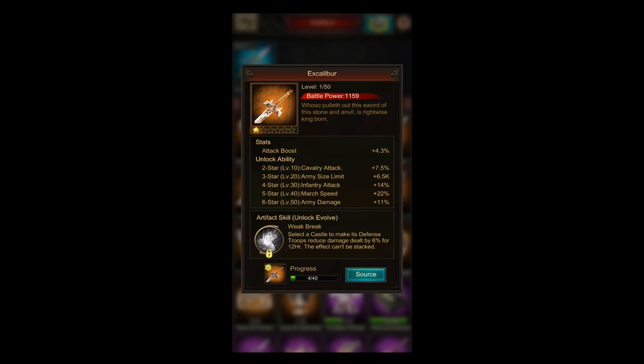Now we come to the skill most accessible for most of us, because the Excalibur is the artifact everybody passively works on by just playing Monster Swarm. I think the Excalibur is the better version of the Mjolnir skill — there are arguments for both. The skill is called Weak Break: select a castle to make its defense troops reduce damage dealt by 6% for 12 hours. The effect can't be stacked. This skill is very good in my opinion.